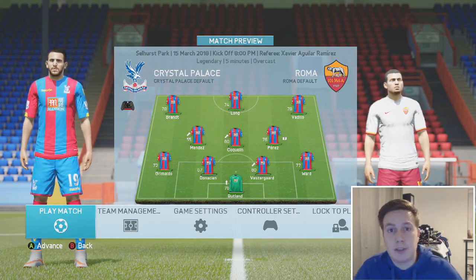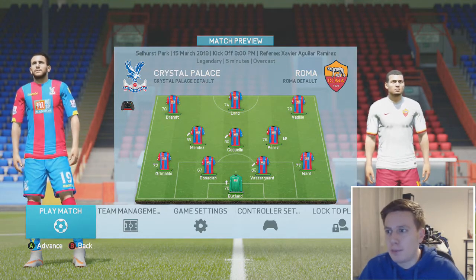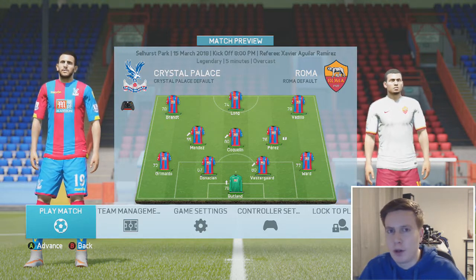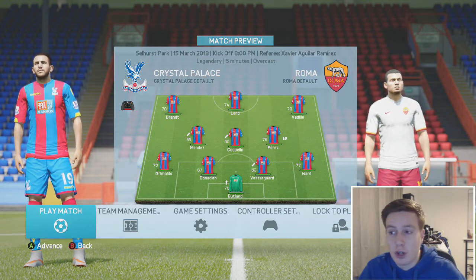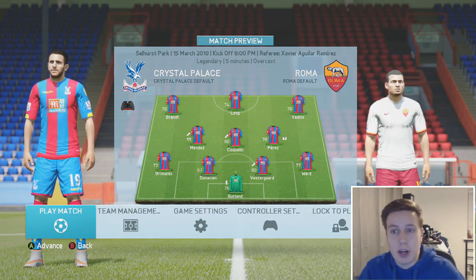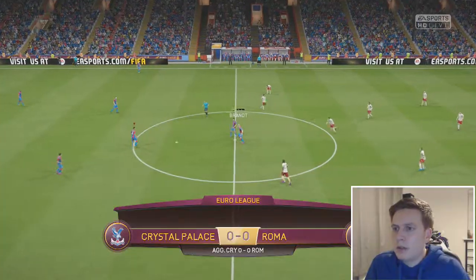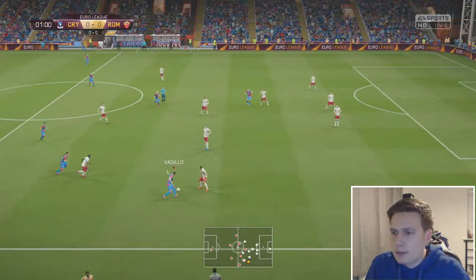So we're jumping straight into the second leg. We had no Premier League game in between these two ties, but again we've put out a reserve side. It's Brandt, Long and Vidio the front three. Mendes, Coquelin is coming back in to shore up that midfield a little bit, because De Rossi and Strootman really got the better of us in the first leg. Perez is in there as well. Joel Ward, Vestergaard and Donatian - who we've got on loan from Aston Villa and who's barely played a minute for us this season - is going to come in and give Bartra and Eric Dier a rest. Grimaldo playing at left back. Butland in goal of course. Let's see if we can progress through to the last eight.